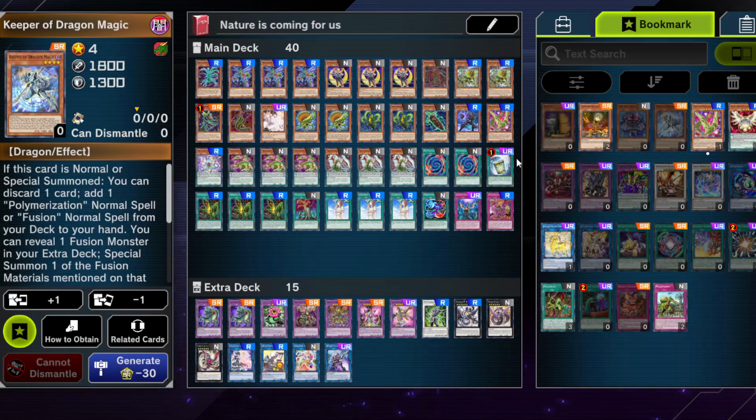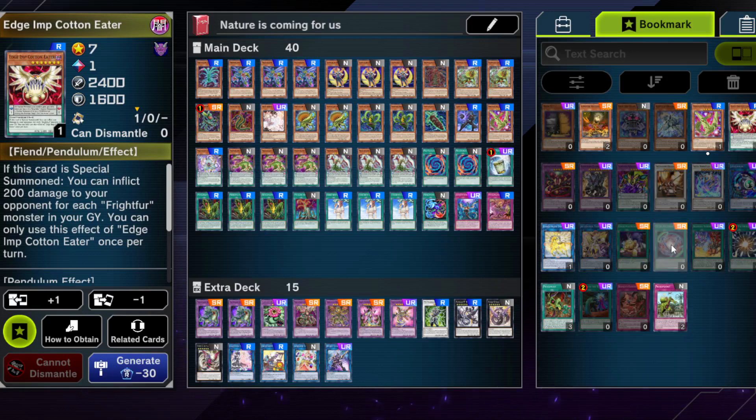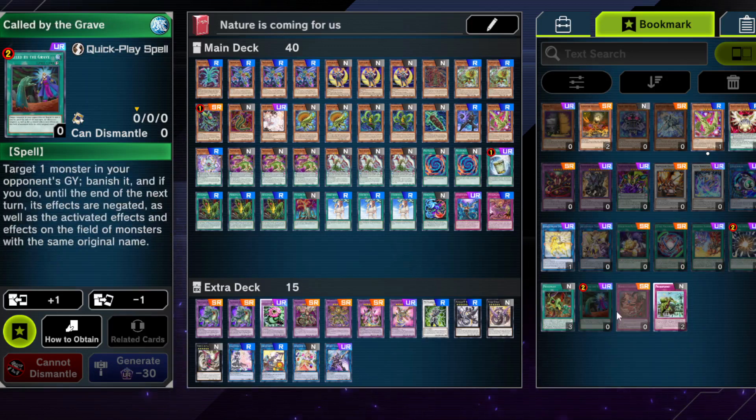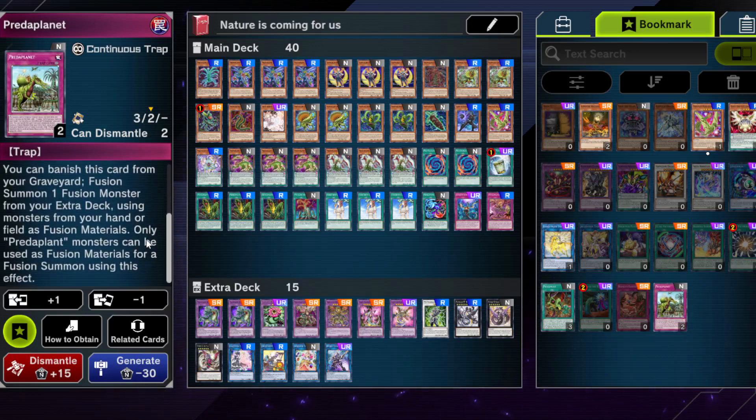Honourable mentions: Keeper of the Dragonic Magic can search Instant Fusion so it does something, and technically it's quite neat. Or you could play Rite for Patchwork so you have another pendulum scale you can search and utilize the pendulum mechanic a bit more. Ultra Poly is searchable and not too bad. Obviously Super Poly going second in this deck is not terrible. Called by the Grave if your opponent has hand traps. Branded Banishment if you play the whole Branded package. Predap Planet is not terrible — especially since it's searchable now and generates advantage — but it doesn't really do much going second and there's not really a great way to get it to the graveyard. You can banish it from your graveyard and use it as a fusion spell during your opponent's turn, so it's also not bad. When I tried it out it did absolutely nothing that other cards didn't already do, so you can try it but it's not overly great.